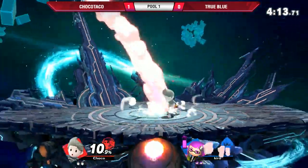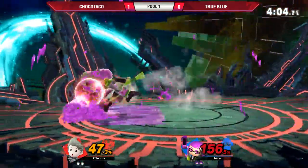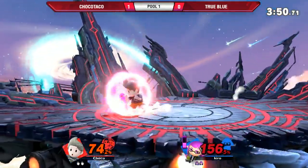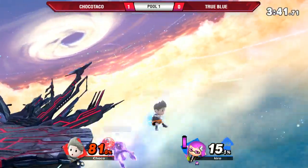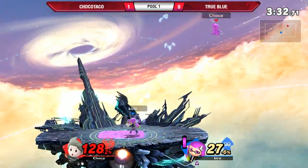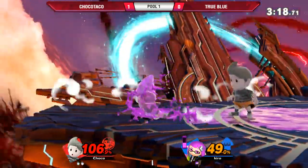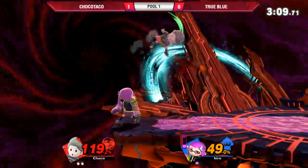Chaco just dominated. Good roller. Almost got the spike there — True Blue. Up grab killing at 170. True Blue is down to his last stock with Lucas just at 80%. He got another 20% yield from that — True Blue has really got to be careful with that. Nice parry. True Blue messes up his wave land after that, so he's not going to get the follow-up.